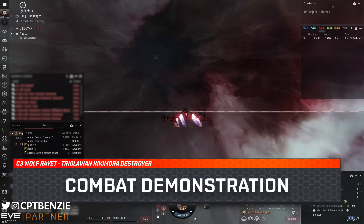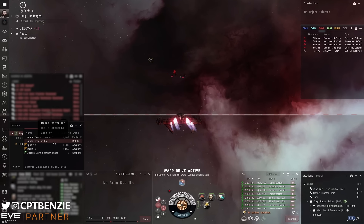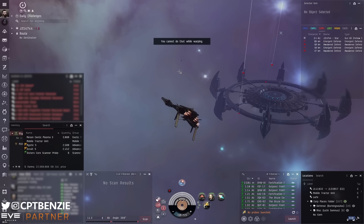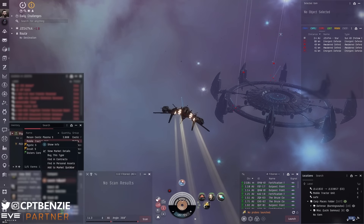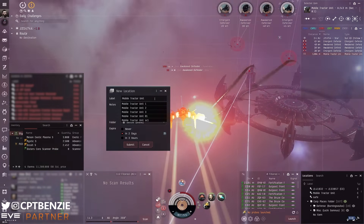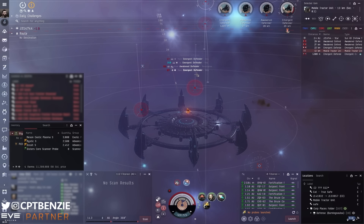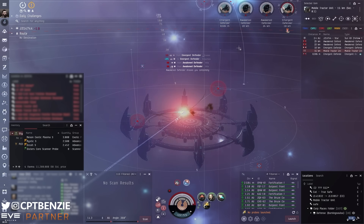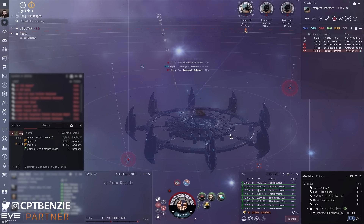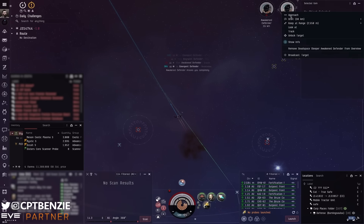Having set up my safe spot, I'm going to warp in now to a C3 Fortification Frontier Stronghold. The Kikimora is SIG tanking, which means movement needs to happen immediately. Get the afterburner running, get the ship moving in a direction that has angular velocity going on to reduce incoming damage. We do have a smaller signature radius thanks to the Wolf Rayet effect — that's dropped it by about 29% on a C3 site. But still, you need to be moving to avoid those wrecking shots. We get the armor repairer up and running, and we're going after the Emergent Defenders first. I've dropped the MTU and bookmarked it, and set up a decent orbit for what's coming next.